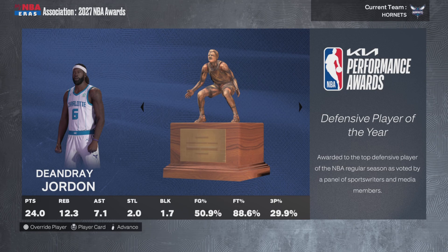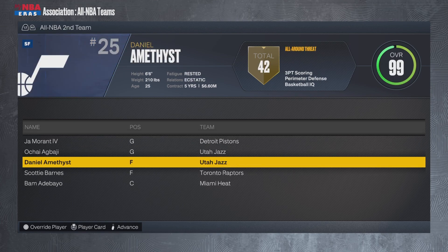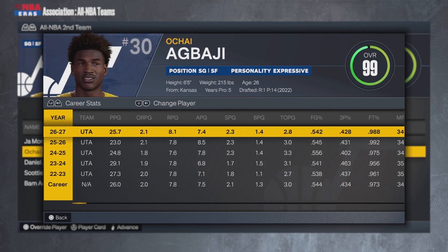DeAndre Jordan wins Defensive Player of the Year with 24 points, 12 rebounds, 7 assists, 2 steals, and 2 blocks. Coach of the Year is Dwayne Casey, so the Pistons were once again pretty decent. Jaden Ivey and DeAndre are All-NBA First Team. Ja Morant IV makes All-NBA Second Team with 28 points, 12 assists, 2 steals, and 7 rebounds. Chai Latte had 26 points, 8 rebounds, 7 assists, 2 steals, and 1.4 blocks — he made the All-NBA Second Team as well.